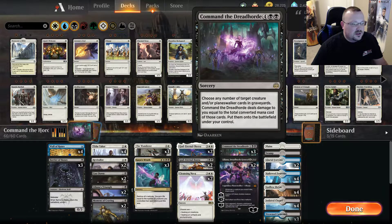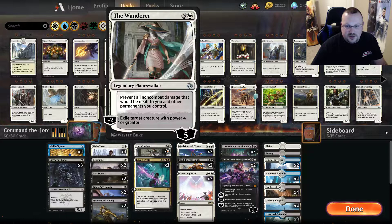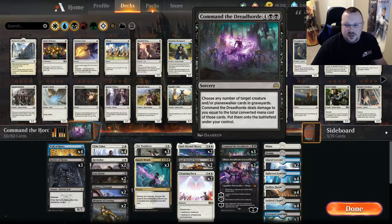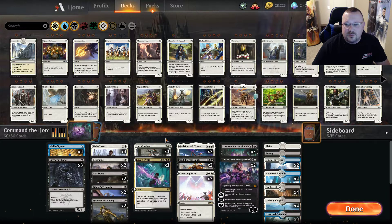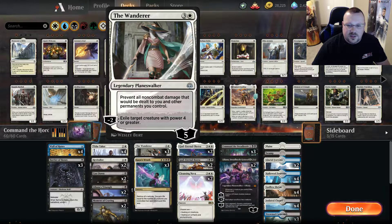It works in tandem with Command the Dread Horde: choose any number of target creature and/or planeswalker cards in graveyards — Command the Dread Horde deals damage to you equal to the total converted mana cost of those cards, then puts them on the battlefield under your control. The nice thing is that with The Wanderer in play, you can pick every single creature and planeswalker card in every graveyard and put them onto the battlefield for six mana without taking any life damage. The only downside is if they remove The Wanderer with something like Vraska's Contempt, it does make things a little tricky.